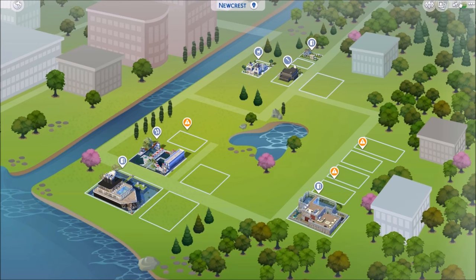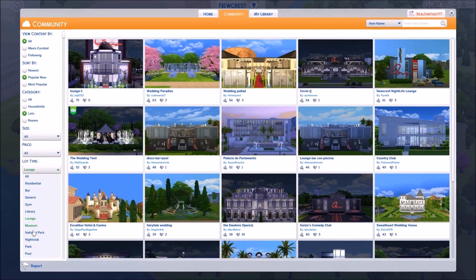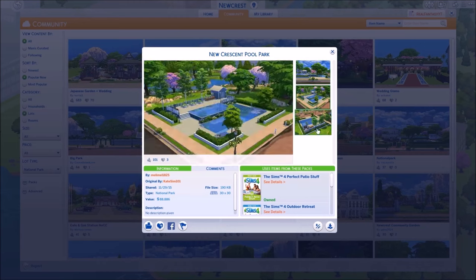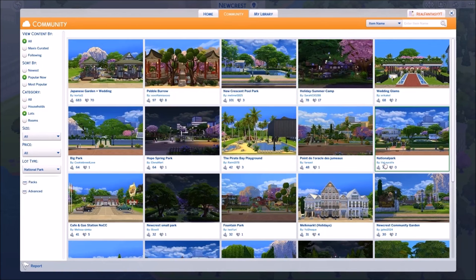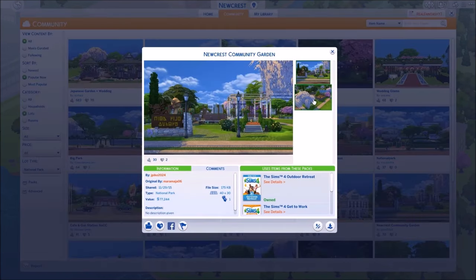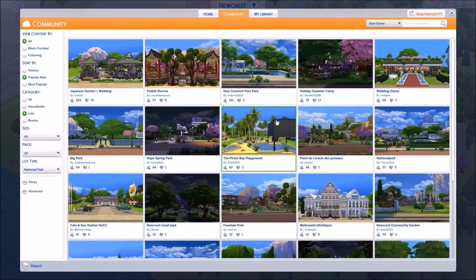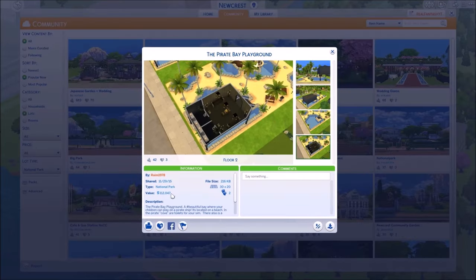Let's click on national parks - sometimes there's interesting things here. There's really pretty stuff - Newcrest pool park, we already have a pool but that's really pretty. Newcrest community garden - I might get that, there's like a lot of places to plant stuff. The Pirate Bay playground - I like this too!